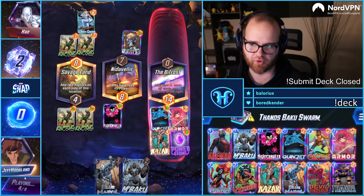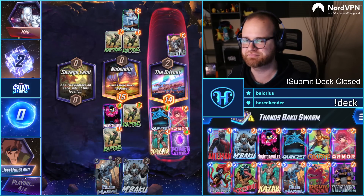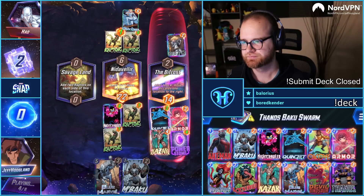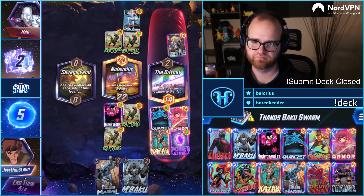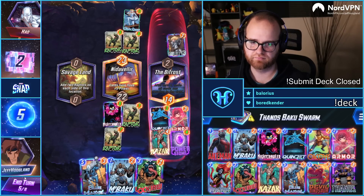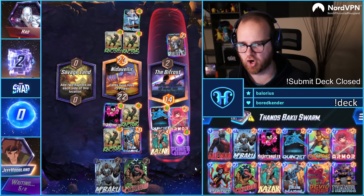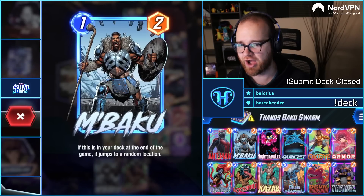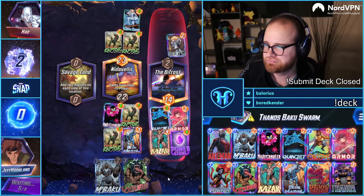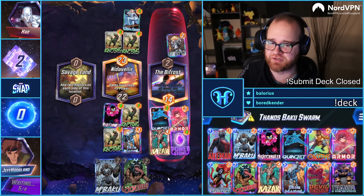They also have a Blue Marble — glorious. So we'll play Blue Marble here, and then next turn we get to go Lockjaw, put Mr. Baku back into our deck, and then have him jump back out again. Hopefully we draw a one or two drop next turn, which is pretty likely considering all the stones are in our deck. We'll go Lockjaw, one drop, Baku.